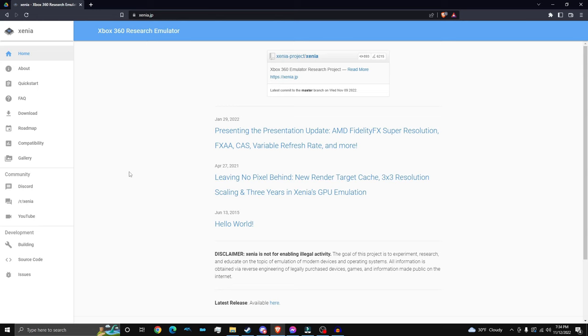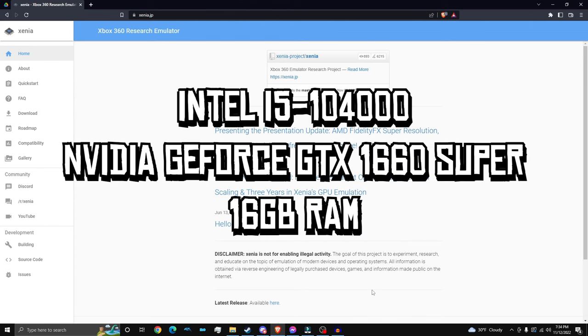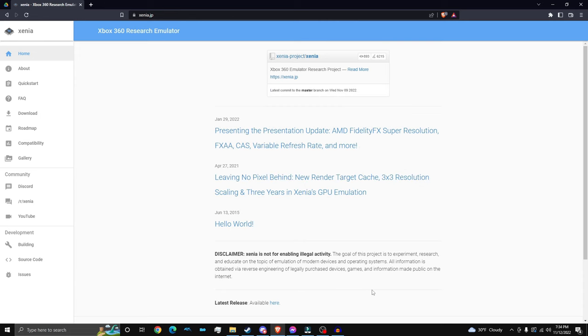So first of all, you're going to need Xenia. With Xenia, you also need a pretty good computer. So I'm going to show you my specs right here. The specs will be on the screen right now, and as you can see, my CPU is an Intel i5. Xenia is a very, very CPU-intensive. I can run Red Dead perfectly fine with my Intel i5, but hopefully you guys have a better CPU than me.